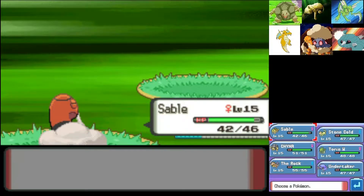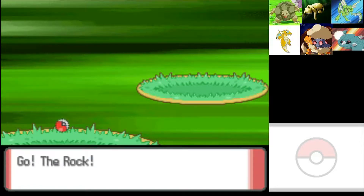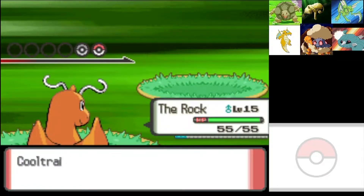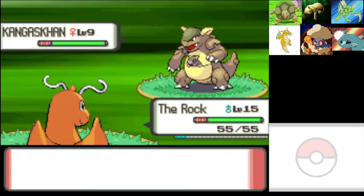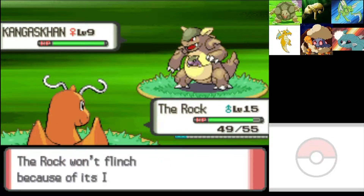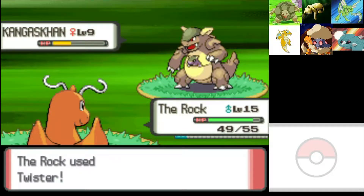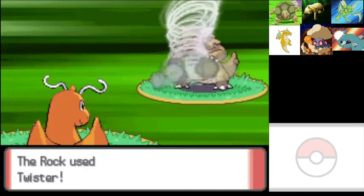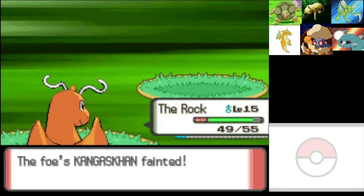Kangaskhan? Really? We'll send out The Rock — you guys haven't gotten to see The Rock in action yet, and I can tell you he's going to deliver the Rock Bottom on this Kangaskhan. Don't know why Team Galactic has a Kangaskhan, but I'm not questioning it. The Rock won't flinch because of his Inner Focus. Get schooled Kangaskhan! You might be Cool Trainer Forrest, but on the inside you are still a Team Galactic grunt. Hashtag facts. We took him down — it wasn't that bad.